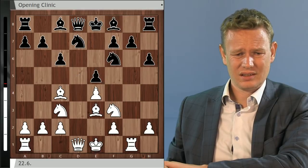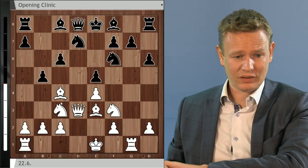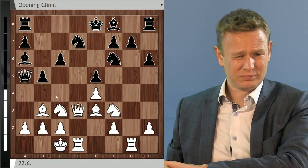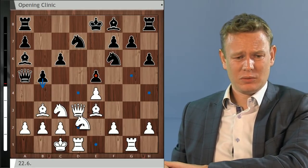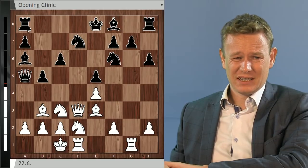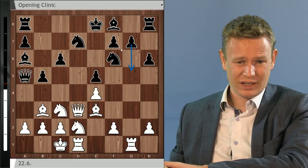Looking at the position, it does look like compensation. White is sometimes up in development with the half-open g-file, but black is very solid. Not something Jan would be too happy going for as white. After c6, dxe, dxe, Qd3 — very logical, trying to mobilize quickly. But black seems on time with b5. Funky sacrifices like Bf7 don't quite work, so you go Bb3, Qa5, long castles. The computer suggests Nd2 as the best move; white has roughly enough compensation but isn't pushing.